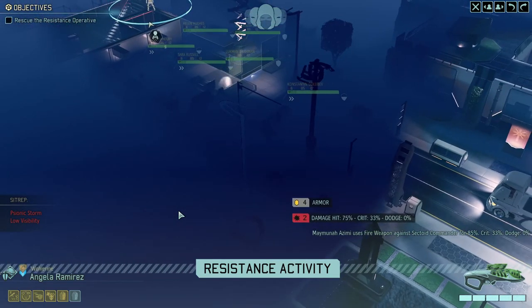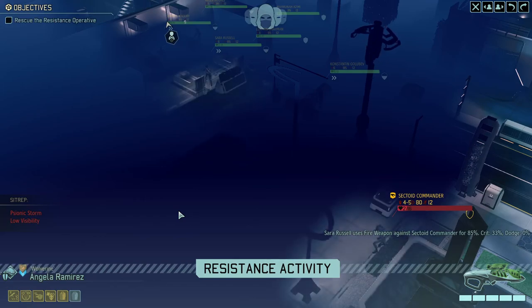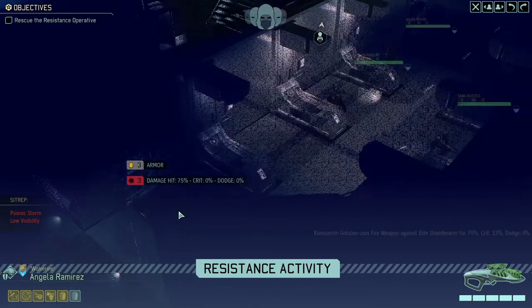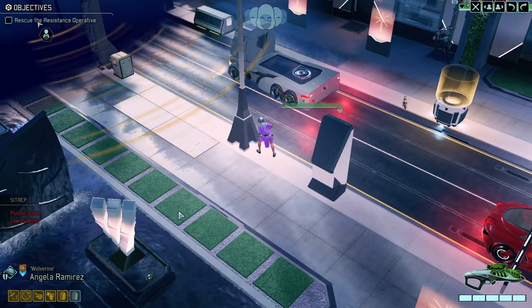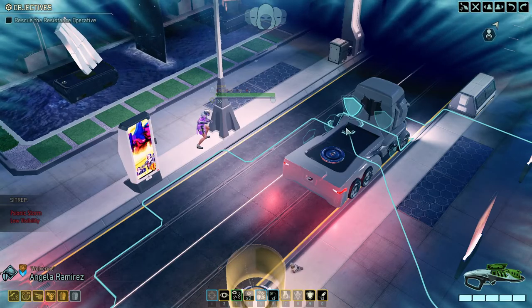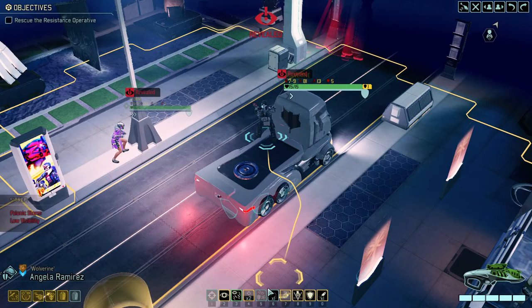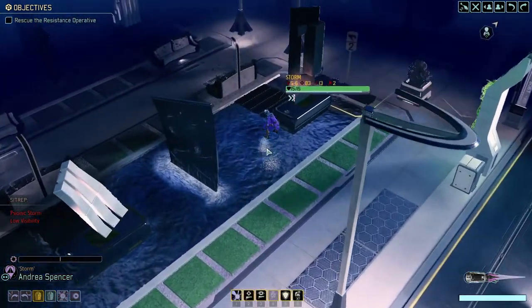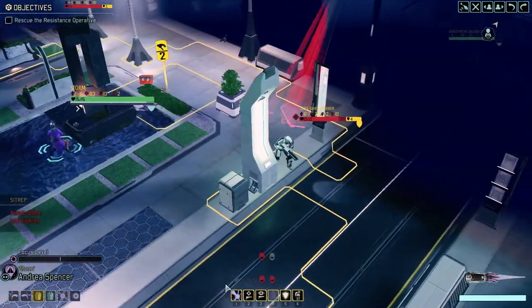Take out that shield bearer - that would be kind of nice. The Sectoid Commander is almost down. I have a mech there - that could be nasty for the resistance guys. Miss on the shield bearer. Commander, remember, no matter how tough things get down here, we can't evac until we complete the mission. I don't like standing on the car here. They've got a position.